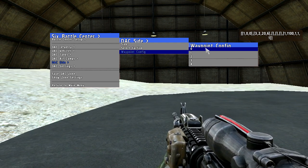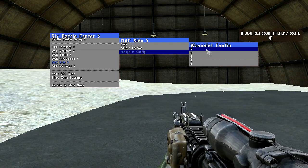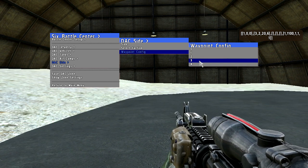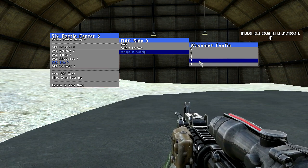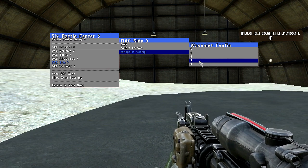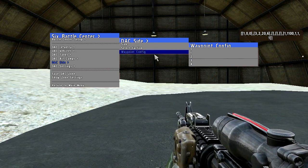There is a waypoint config which you shouldn't need to know too much about. It's only that one of those later settings is specifically designed for air type units, so you don't have to touch that really, but if you want you can read up on that on the internet.